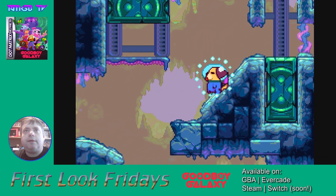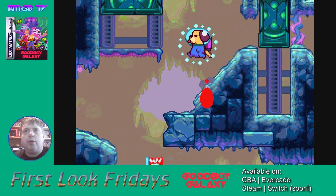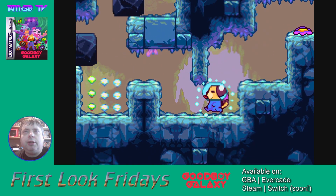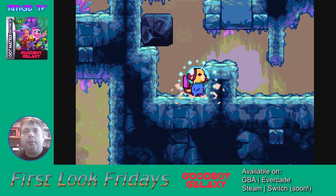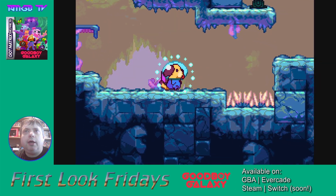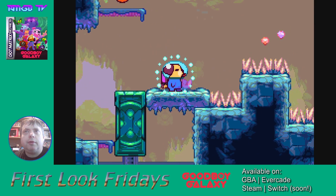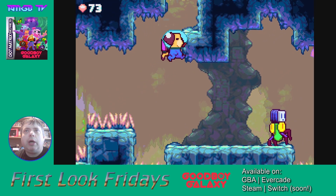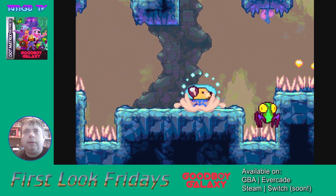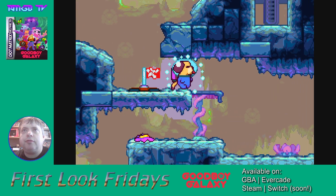It's your fairly typical platform puzzler where you have to make use of switches and navigate the environment, killing enemies or standing on them. After you've got through this opening tutorial section, you're given access to a galaxy map with three other planets on it initially, and you have to go off and explore those, do the challenges, meet new characters, find out what they need, explore the worlds, find items to give to these characters, and find new abilities. I wish I liked it more, but at the moment I'm struggling with it.